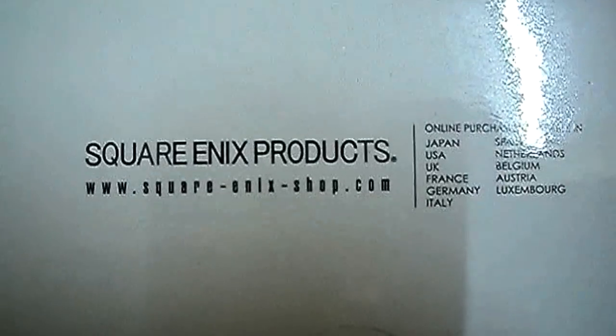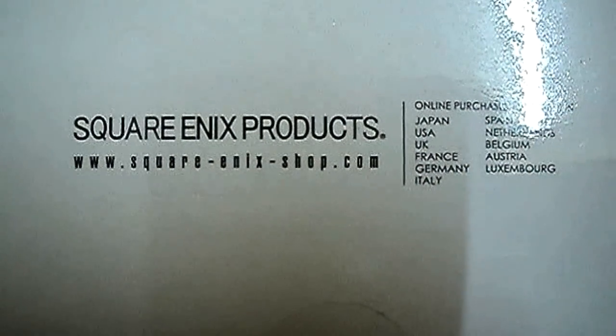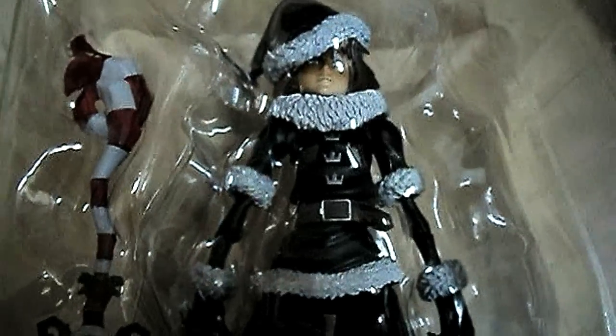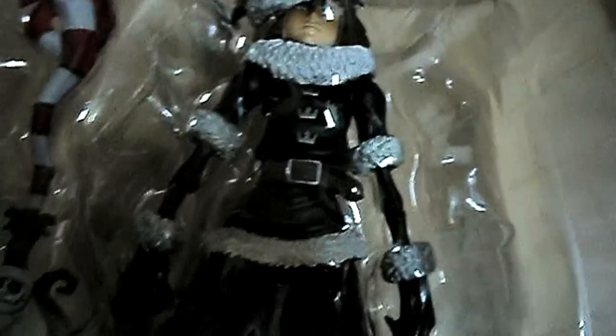What's on this side? It says Square Enix — SquareEnix Shop.com. Anyways, let's open up this box, shall we? I think we should use scissors — and we're gonna cut this thing off. And here he is — Christmas Town Sora out of the box, with this little keyblade right over here.